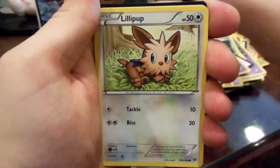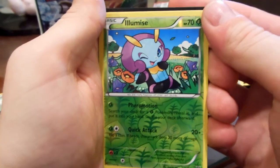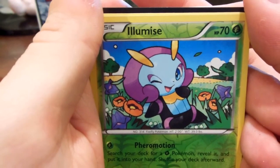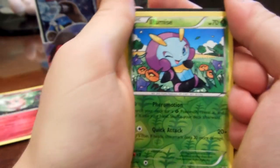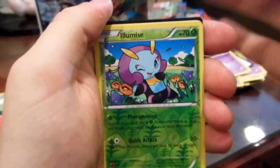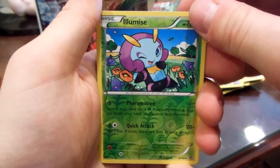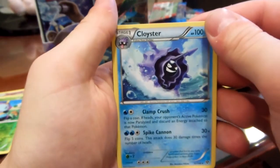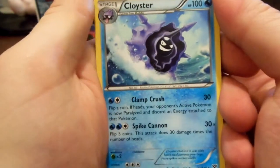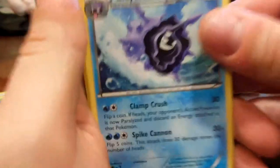Ledyba. Lillipup. Here's a Reverse — it's an uncommon. Illumise? I don't even know how to say that one. It looks just like Ledyba or something like that. I'm so bad at the names. Sorry about that. Ooh, Cloyster — rare! That's sweet, I love Cloyster. Just regular though. It's number 32 out of 146. I love Cloyster, it's a freaking sweet looking Pokemon.